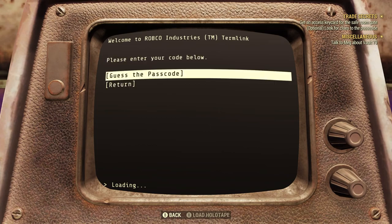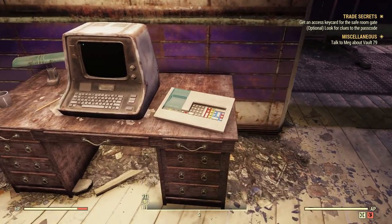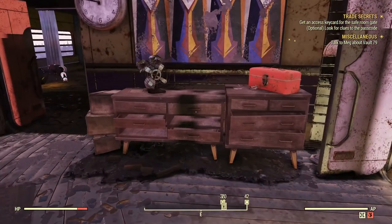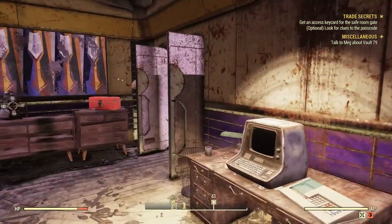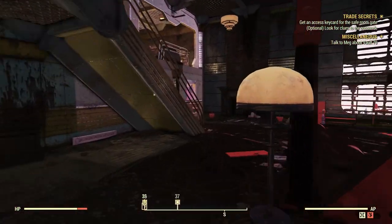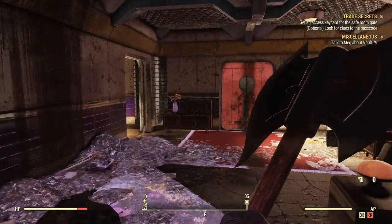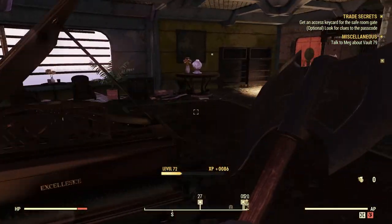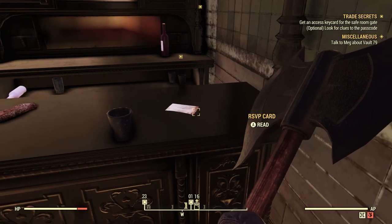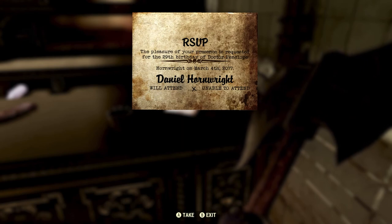Secondary passcode entry — guess the password. Alright, so there have got to be clues for passwords somewhere around here. It's actually marked on the map marker down at the bottom — 'look for clues,' alright let's go in that direction. There's an RSVP card here: 'The pleasure of your presence is required for the 29th birthday of Dr. Penelope Hornwright on March 4th, 2077. Daniel Hornwright — will attend / unable to attend.' That's messed up. I'm assuming that's just one clue — let's look for more.